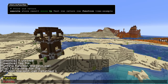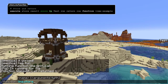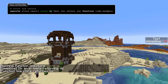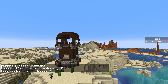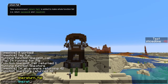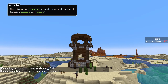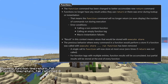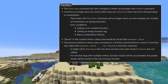Return run can now also store values, so running a command like execute store something run return run some command will both store the result value of some command and return that result out from the function. There's also a new form of the return command, return fail. That fails the current function, returning a failure with both success and result values set to zero.